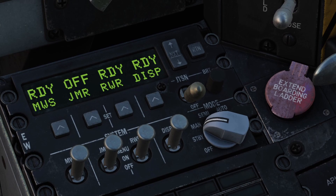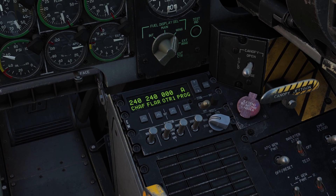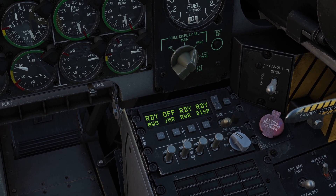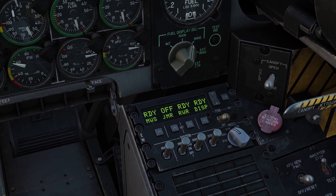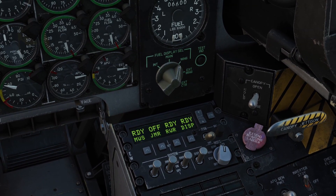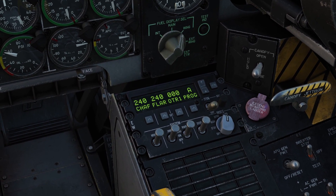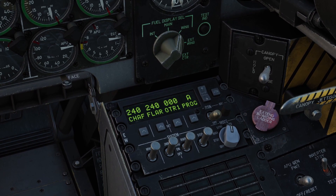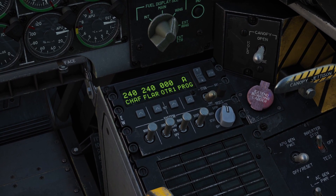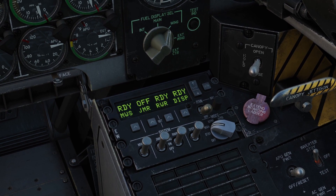In manual mode, you have to manually select which countermeasures profile you'll use, and then manually start dispensing countermeasures when you want to. In semi mode, the plane will automatically select the right countermeasures profile based on the threats around you, however you have to tell the plane when to start dispensing. In auto mode, the plane does everything by itself - it chooses the profile and starts dispensing when it wants to. I wouldn't recommend using auto mode because in DCS, the plane starts dispensing countermeasures when it doesn't need to, so you waste a ton. I personally like manual mode the most, but if you're new, you might want to use semi.